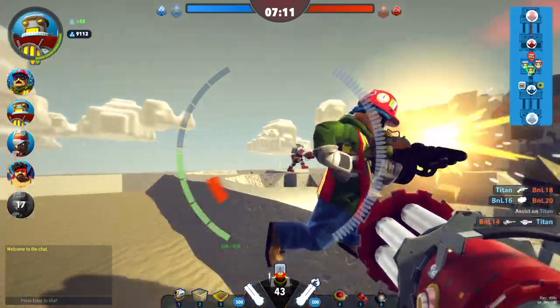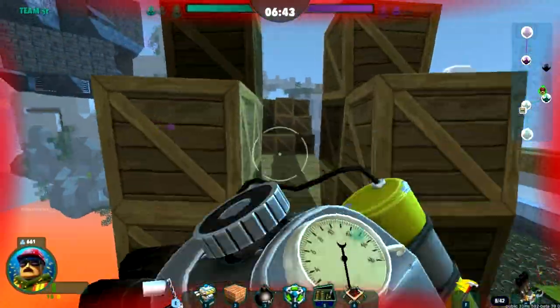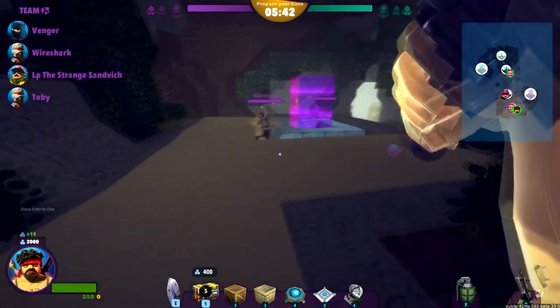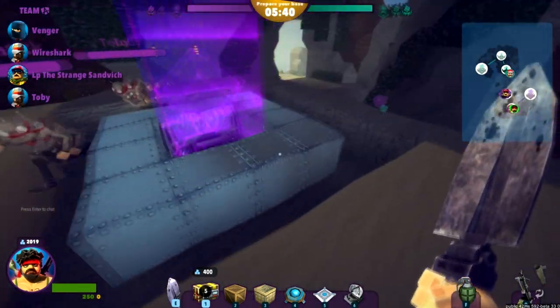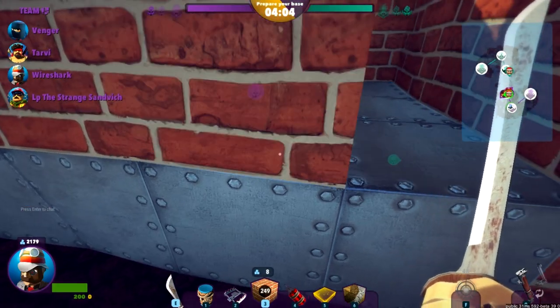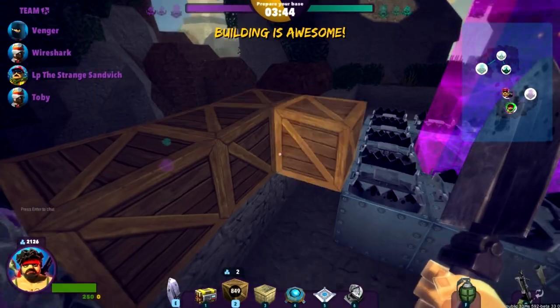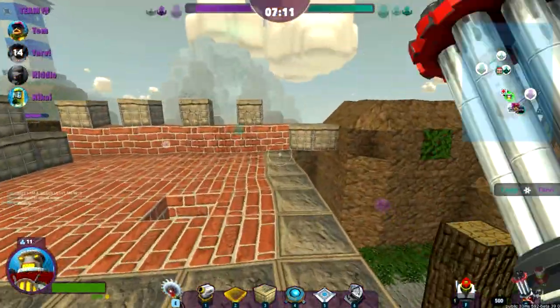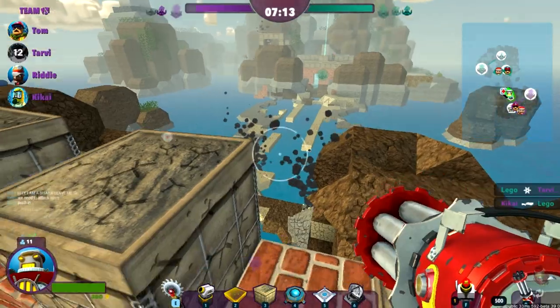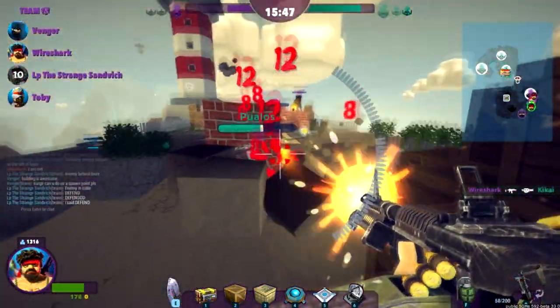If you like Team Fortress 2 and you enjoy Minecraft, then you are going to go mad for this game because it combines the two. Block and Load is a first-person tower defence game — you're given three power core crystals to defend. But unlike games like TF2, you get to build all your own defences in a Minecraft-y style. Dig up blocks, put down walls, attack and defend throughout the map, and all while trying to destroy the other team and their cores. It's a pretty fast-paced and crazy game, and playing style changes depending on which hero you choose.